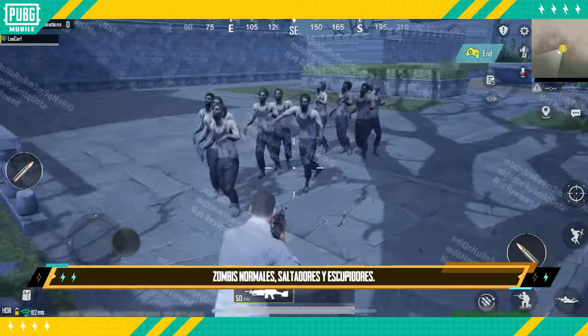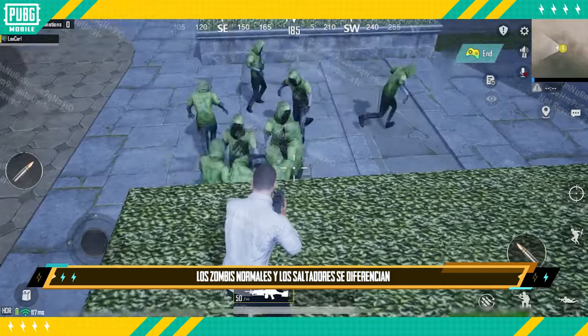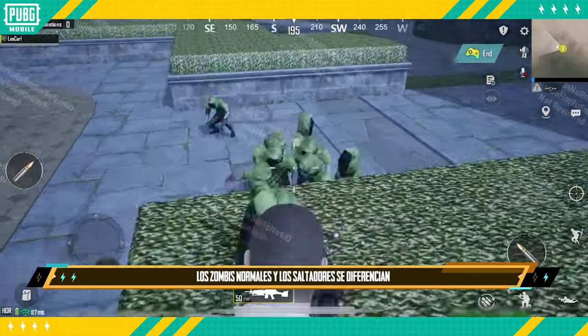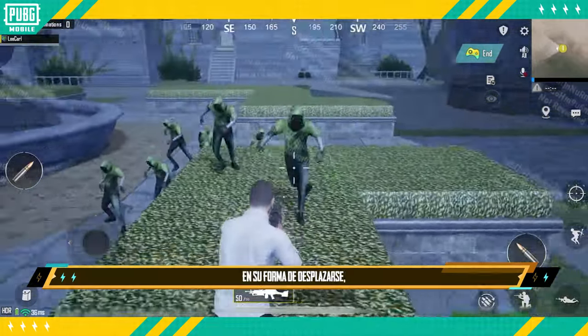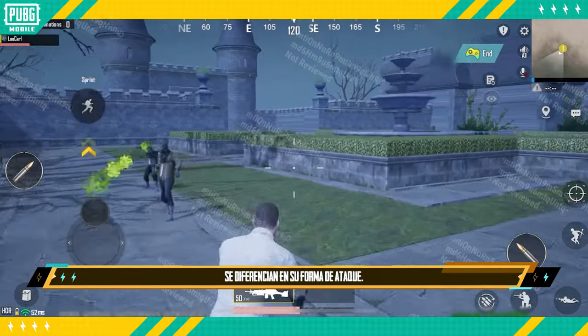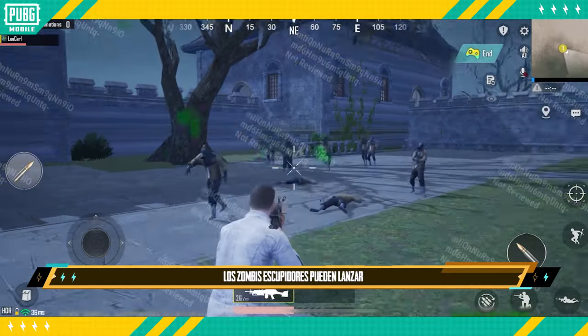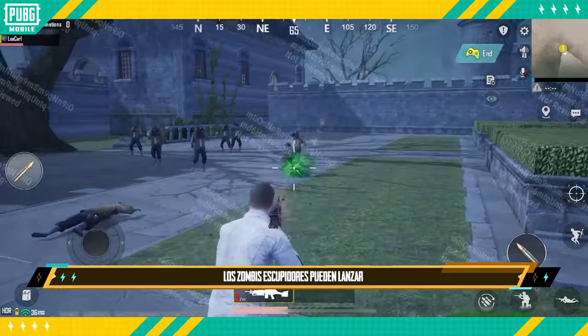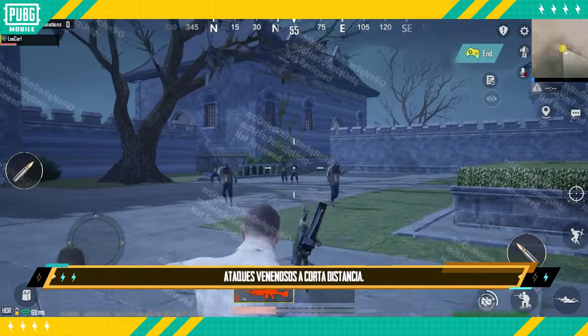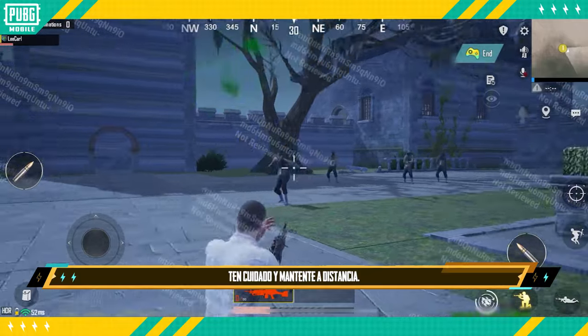Human-sized enemies include regular zombies, jumping zombies, and spewing zombies. The difference between regular zombies and jumping zombies lies in their movement, while spewing zombies differ in their attack method. Known for damage at close range, spewing zombies are capable of launching venom attacks at players across short distances.